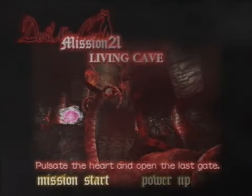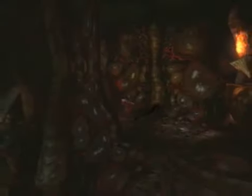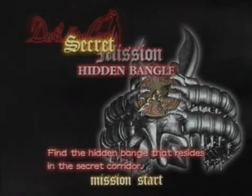Living Cave. Pulsate the heart and open the last gate. Pulsate the what? Okay, this is where you start to realize just how creepy the underworld is. Gotta hold your water right off the bat. Look at that. Alright, so first off — which one is it? This one? Yep. The final secret mission of the game.